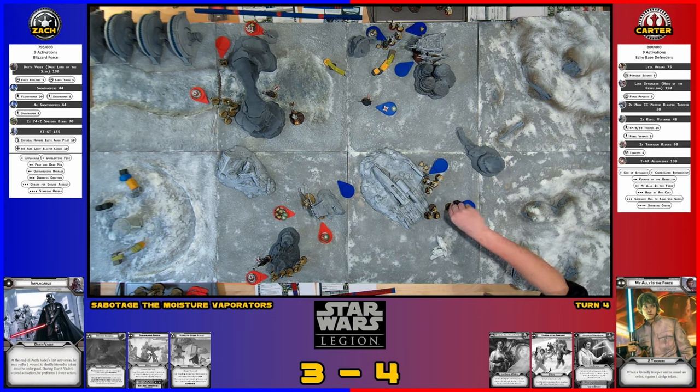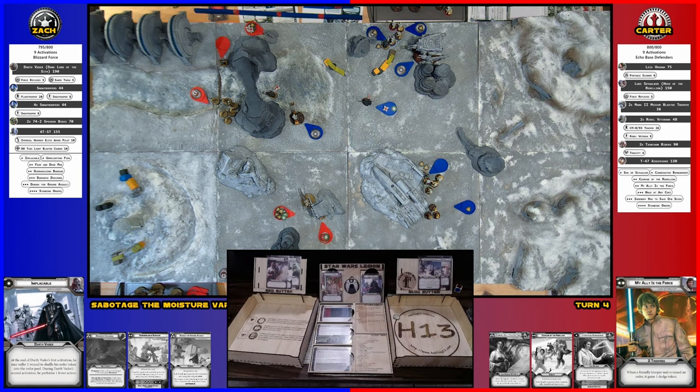I'll go with these red troopers because they're probably going to die soon. I don't have much I can do with them other than aim and shoot at the turret. I'm suppressed, so I'll have light cover — roll to see if I get a suppression off. I might not be able to take an aim. Let's get that suppression off. I got one die — I still can't kill this turret.